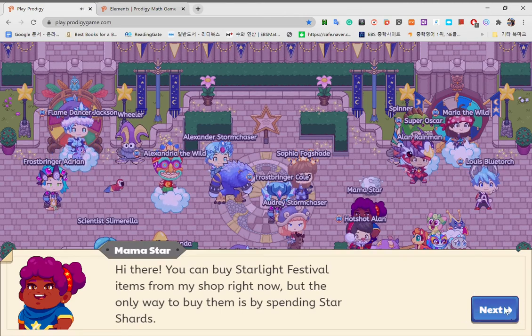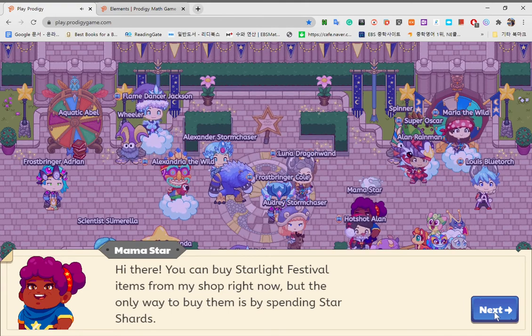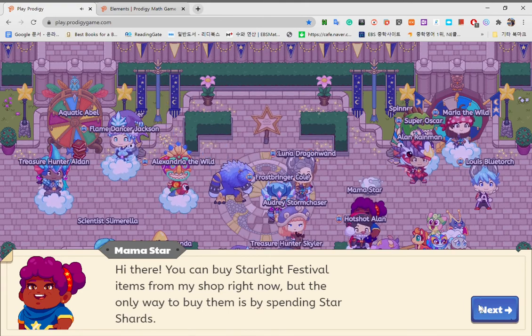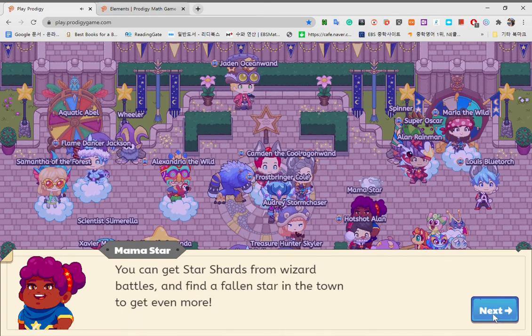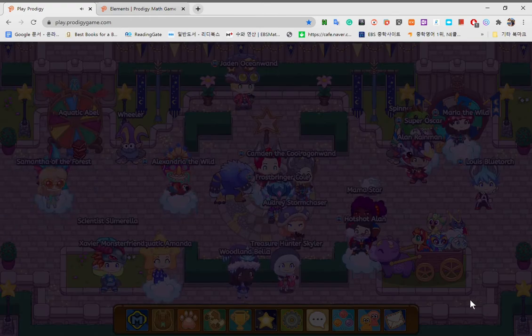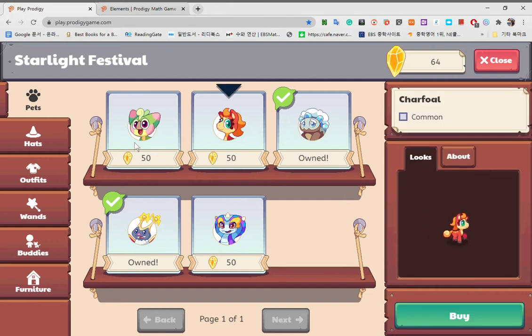Hi there. You can buy Starlight Festival items from my shop right now, but the only way to buy them is by spending Star Shards. You can get Star Shards if you find a foreign star in the village — just fight them to get 10 Star Shards. Now you can buy these pets if you are a member, which I have enough money to do so, but I'm not doing it for some reason.